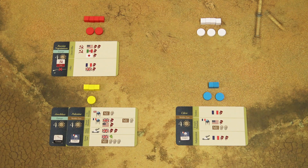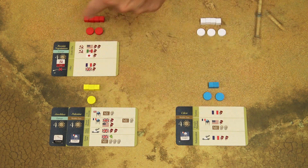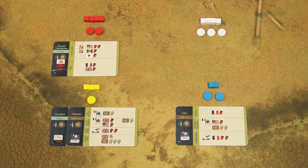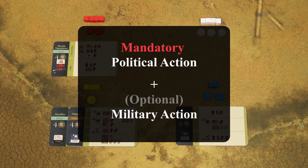In this game, players take turns starting with the first player and then continuing in a clockwise direction until the game ends. On your turn, you must perform a political action, and you may take a military action either before or after that mandatory political action.